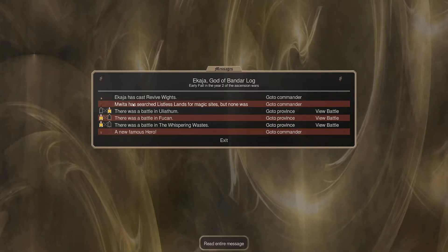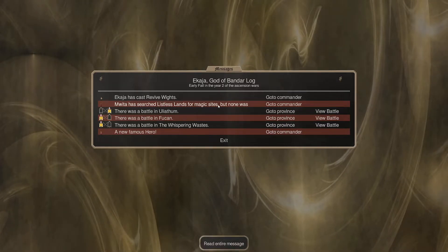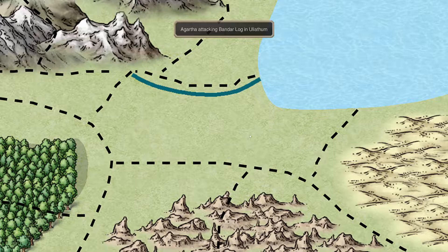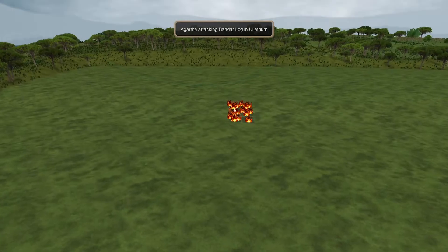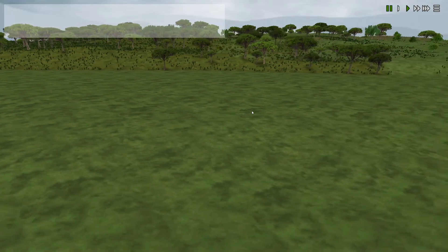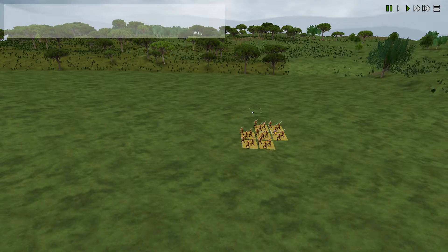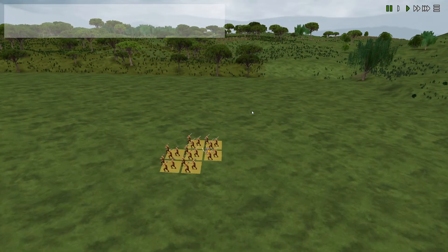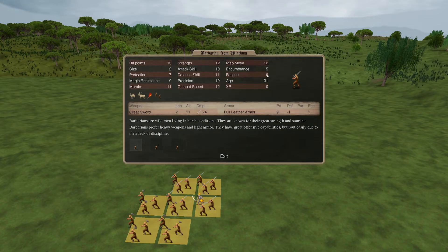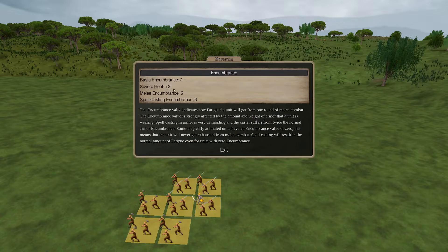We got our Whites, searched Listless Lands - none found. There was a battle in Ulathium - oh they moved up there, they're fast! The Magma Children moved in - that's going to be a thorn in my side. That fire resistance that costs - the barbarians are not going to make it. Fatigue damage with encumbrance 5 - it's really good for them to send in Magma Children.